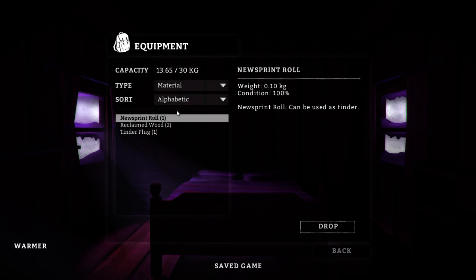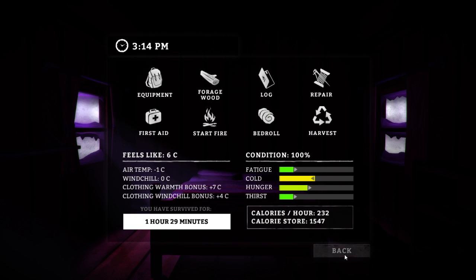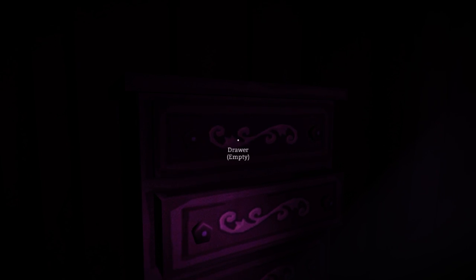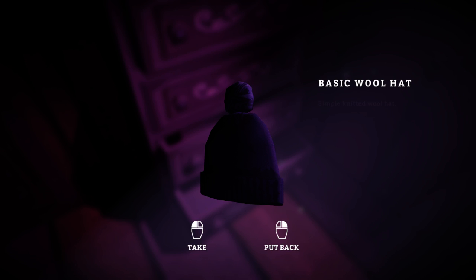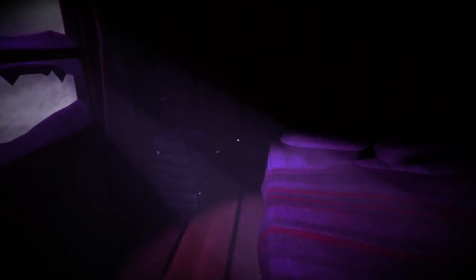Let me check on my supply of matches real quick to make sure I'm not burning through them willy-nilly. We have 11 wood matches, so I probably shouldn't light those when I have sunlight giving me the majority of the vision I need. A basic little hat is good to go. I like that some of these drawers are open now — it's like the people left in a hurry. Another flare and a rifle round — one single rifle round on the ground. You can just find rifle ammunition laying around waiting to be taken.